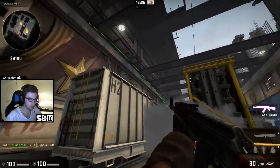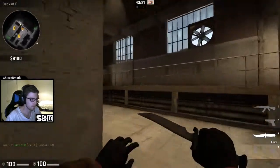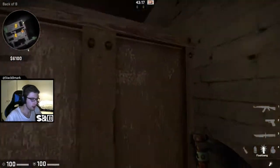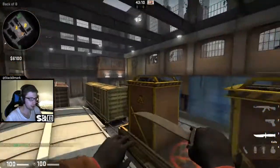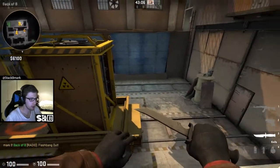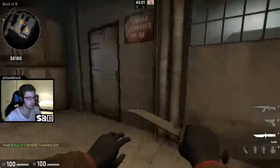Still be aware of players on top of the train because that's also a common spot. You can also do a pop flash out of that same angle with the exact same lineup. It comes out and blinds anybody playing on top of the trains and mostly anybody on the side as well — really important if you're busting out of uppers and lowers.